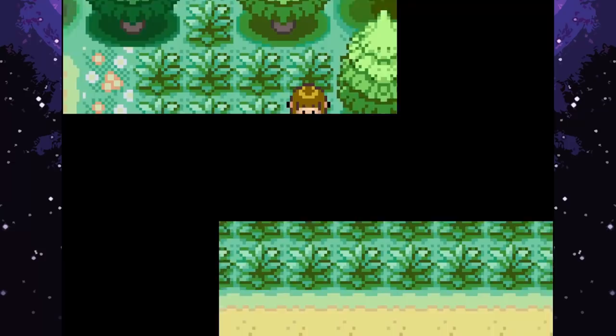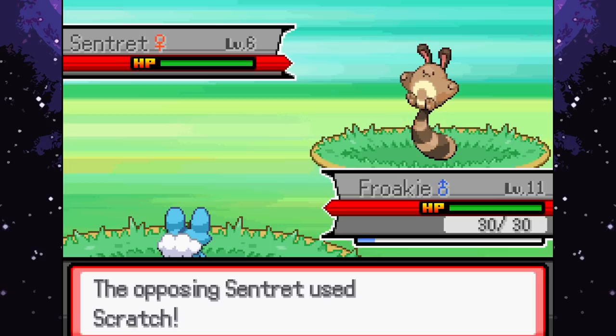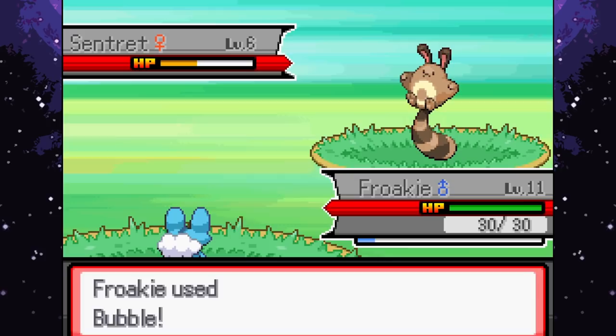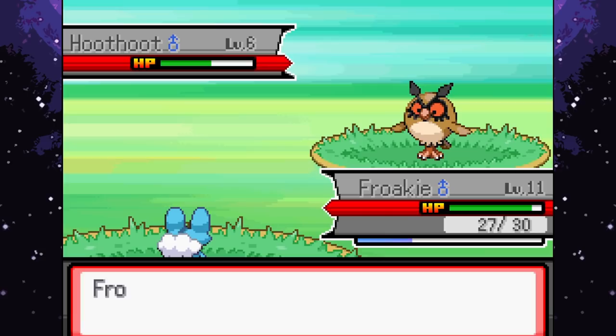Battling another trainer while thinking about how glad we are to have healed up and checked that house for the Poke Treats. Froakie uses Bubble and Lick - though Lick was an accidental selection. Ghost-type Lick won't affect Normal-types but the Normal-type move doesn't affect Ghost either. Continuing with Bubble attacks. Dealing with Hoothoot using Bubble - keeping Froakie in for flying types rather than switching to Cottonee.